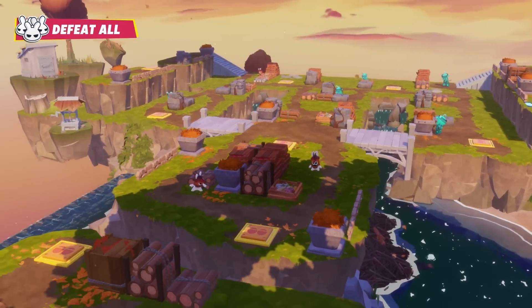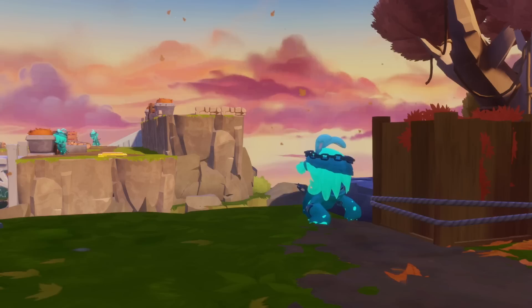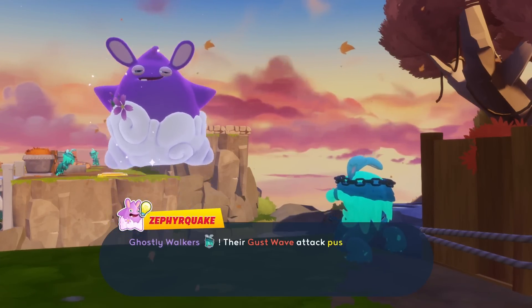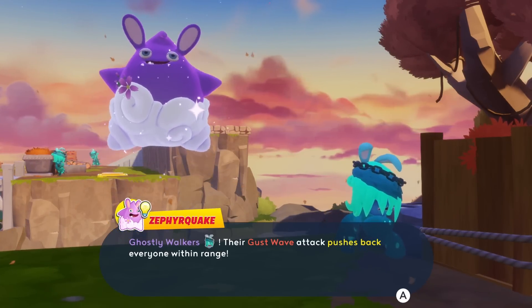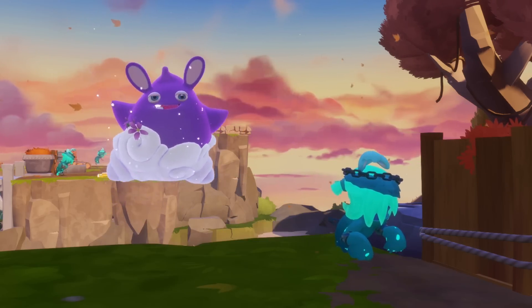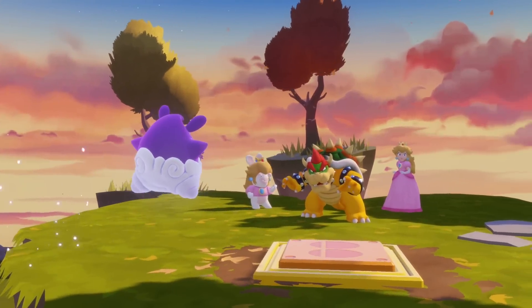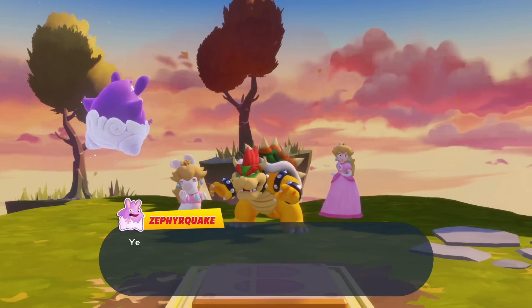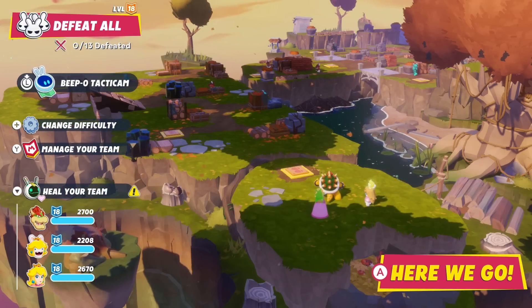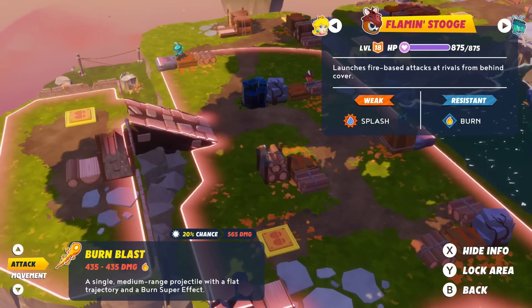Defeat all — okay. Now these guys, we're gonna find out what they're weak to. Zephyr Quake, ghostly walkers — their gust wave attack pushes back everyone within range. They're invisible when they move, so reaction shots are useless against them. Okay, so I can see them as the player but my characters can't see them.